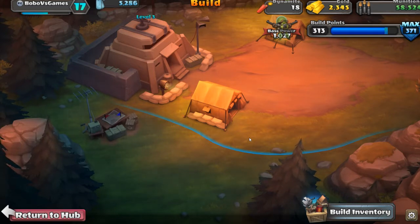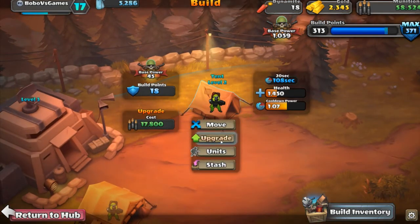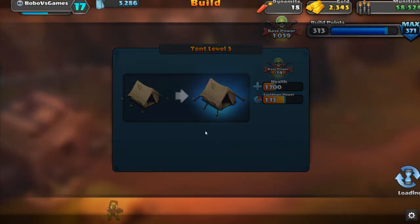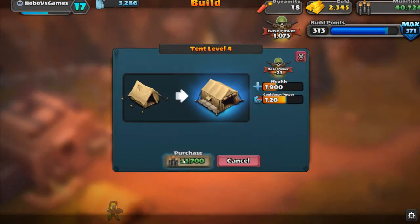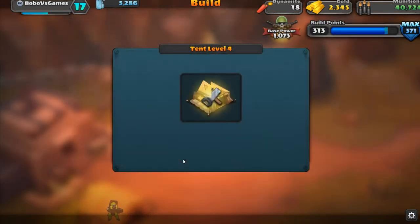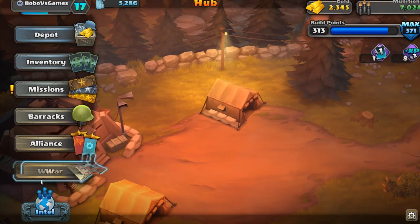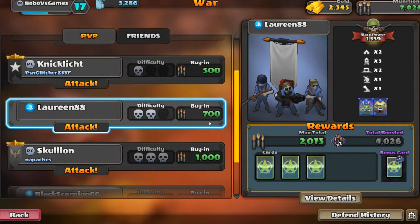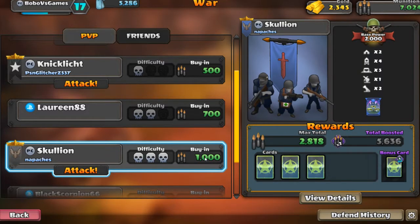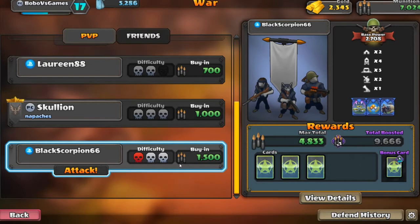That might actually be a mistake. If you're not really confident, don't do it — buy the Rangers and work with them. It's probably better to buy the Rangers because they will help you win, and once you win that's how you get munition. But I hope my base will defend way more than it did, so it will do a great job and I'll get munition from that.